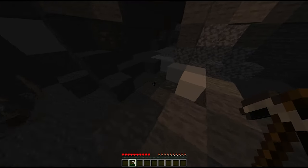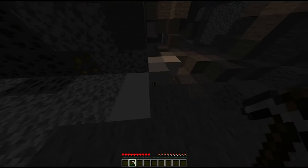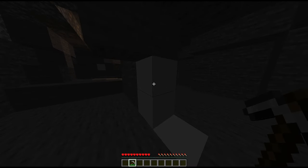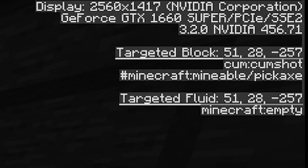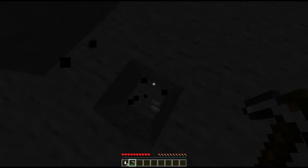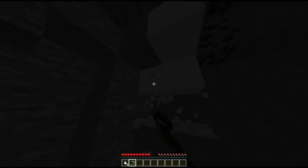This block spawns with the same spawn rate as coal. It requires an iron pickaxe to break. If I press F3 to see what block it is, the target block is cum:cum_shot. If I break it, it gives me this item which is a food.